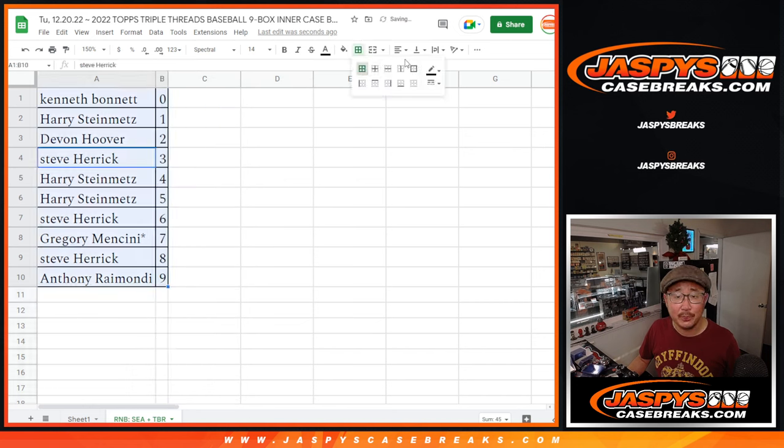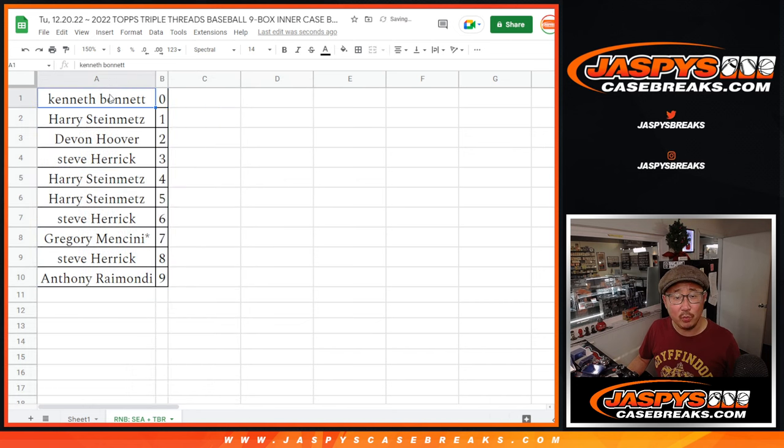Let's order those numerically and we'll see you. We got to do one more of these — one more random number block randomizer — and then we can unlock that Triple Threads to make it happen. JaspiesCaseBreaks.com. Thanks.